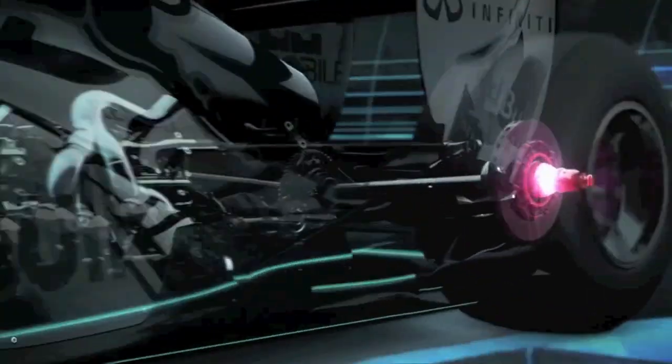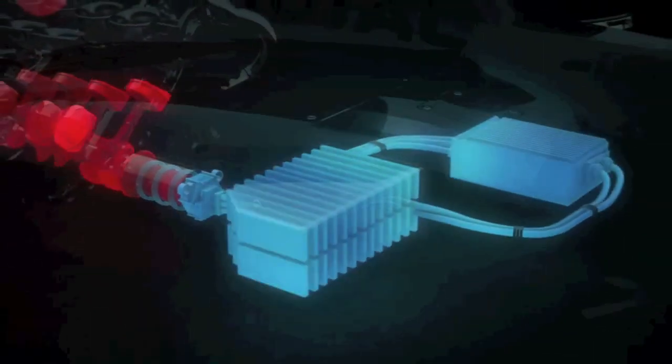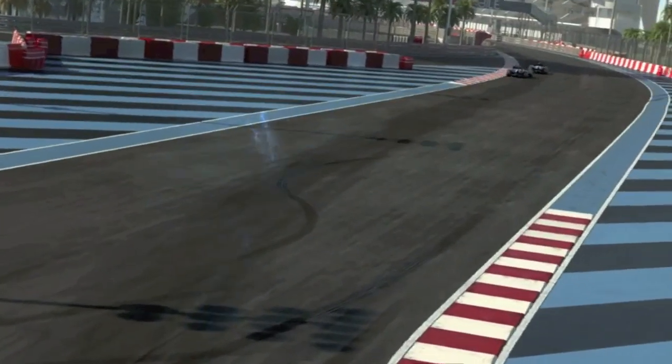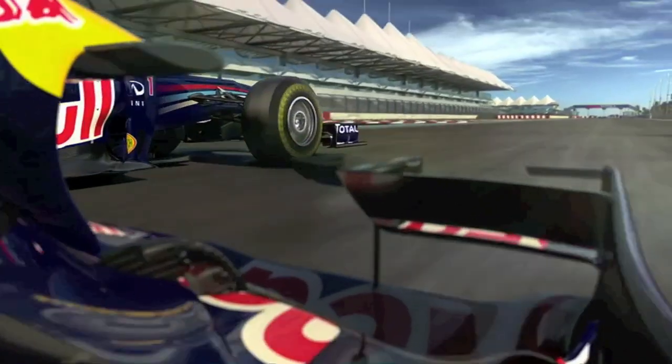Every time you step on the brakes, the kinetic energy is caught and directed to an electric motor where it's converted into electrical energy and stored in batteries. At the push of a button, an additional 80 brake horsepower can be sent to the back wheels, either in small doses or all at once for about six seconds.